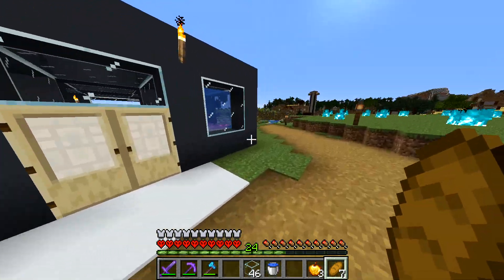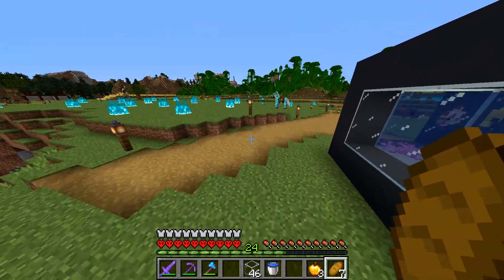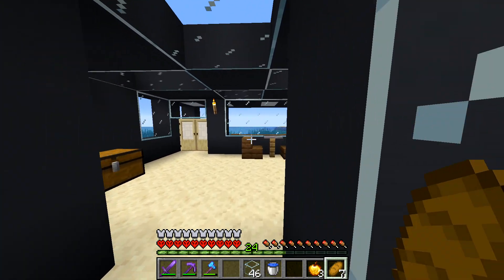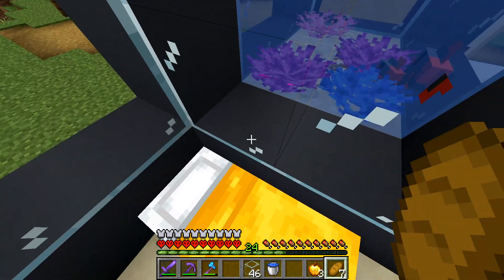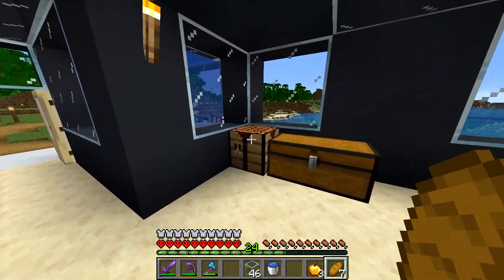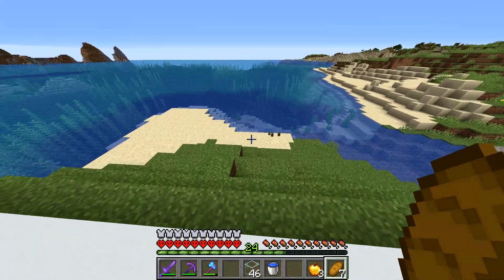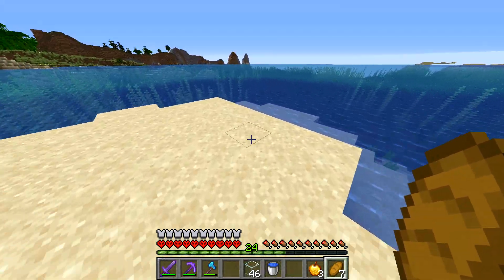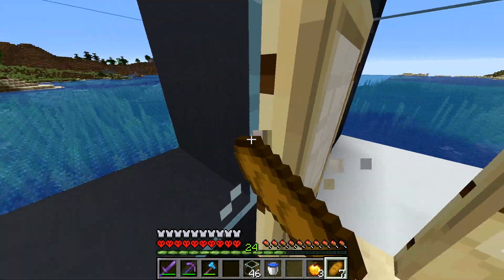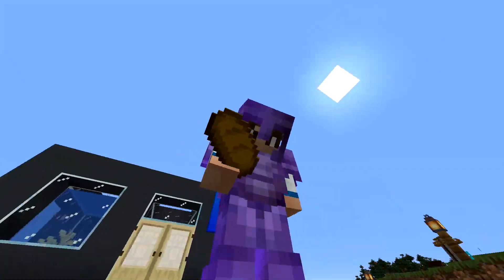Here's the modern fish tank house - it's practically a rectangle but it's a good-looking rectangle. Let's give you the grand tour: you walk through this entrance with fish to your left and fish to your right, and inside your house is your bed right next to the fish cage - let the fish keep you up all night. There's a table to sit down at, a crafting table, a chest, and furnaces. Out back on the patio you can sit back and look at the ocean. Hope you guys enjoyed this video - share and subscribe for more hardcore Minecraft content, see ya!